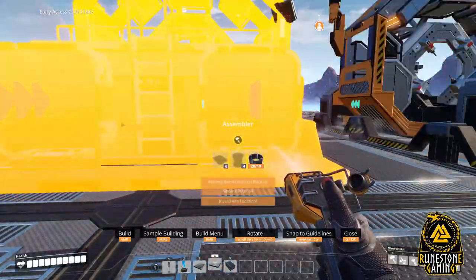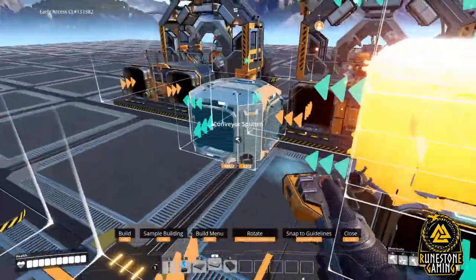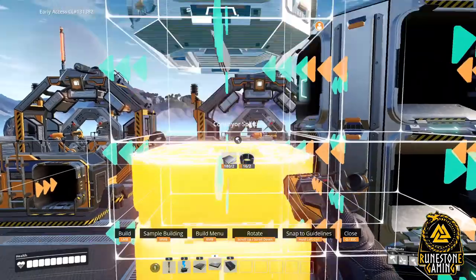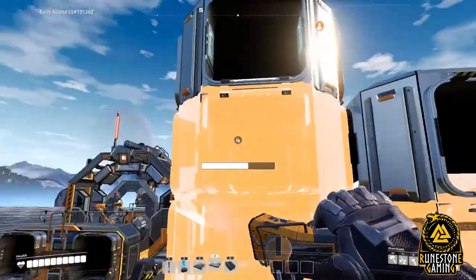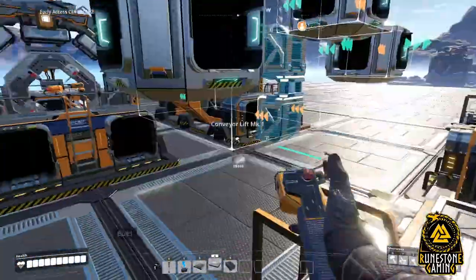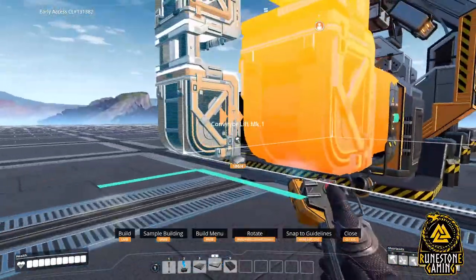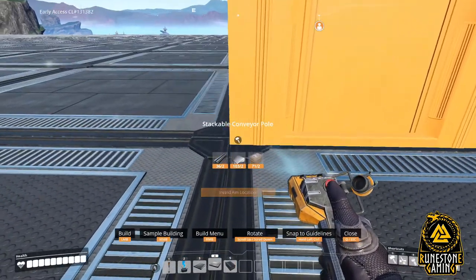Next, it's time to take care of the inputs. Begin by placing splitters three high in the middle between the two assemblers, making sure the output from the splitters is facing the input of the assemblers. Then place splitters four high in the same manner, adjacent to the three-high splitter, once again making sure it aligns with the input of the machine. Then remove the first two splitters on the first three-high splitter set, and then the first three splitters on the four-high set. Continue this with the next set of assemblers, then connect all your splitters with the appropriate belt. Next, place a lift from the machine to the splitter — if you place from splitter to machine, it will not work.